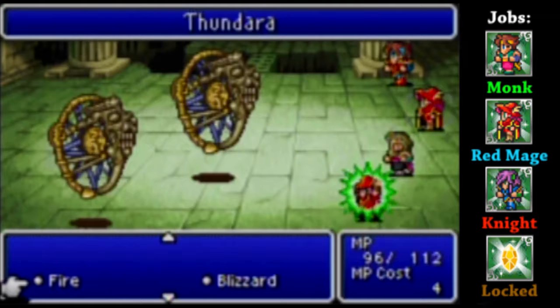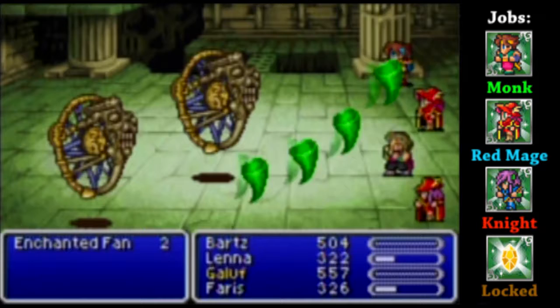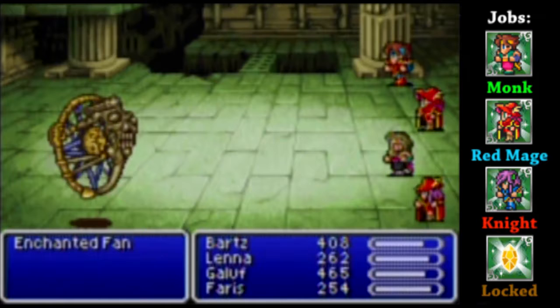There's another new enemy - and a critical one if you're using Blue Mages. Enchanted Fans. These things have a really good Blue Magic spell called White Wind, which is a really good Blue Magic healing spell. They also have a spell called Aera, which means you can get them for good wind magic as well. For the record though, if you have wind spells, don't even think about using them on these enemies - they will just absorb it.